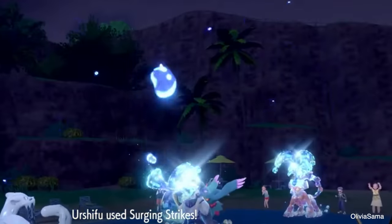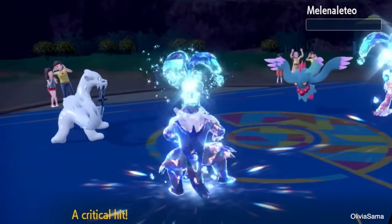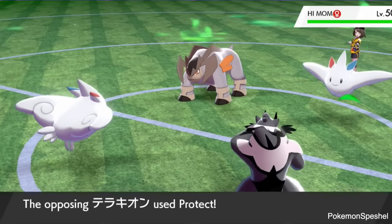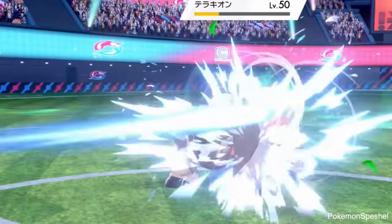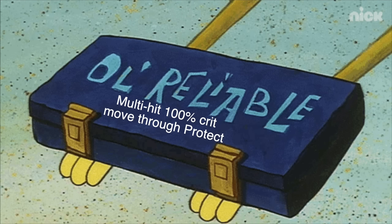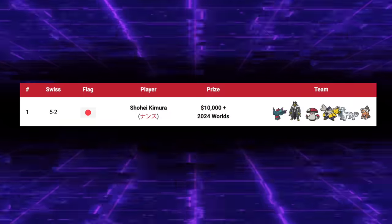A similar feeling swept over me when I first tried out Urshifu Rapid Strike with Chien-Pao. Urshifu is probably Chien-Pao's strongest current partner, as it complements it by checking the Fire and Steel types that threaten Chien-Pao. Urshifu's ability Unseen Fist bypasses Protect entirely. Along with that, Surging Strikes always crits and hits multiple times, bypassing Sturdy, Focus Sash, Screens, Defense Boosts, and Attack Drops — it's the most reliable damage you can deal in the game. Players recognized that Chien-Pao cranked this damage up to 10, and there's a reason this duo went on to win the 2023 World Championships.